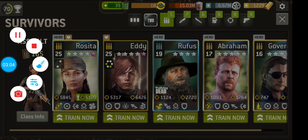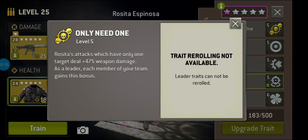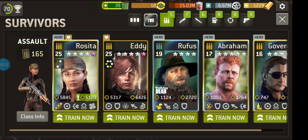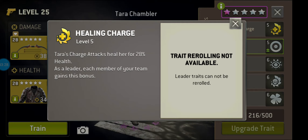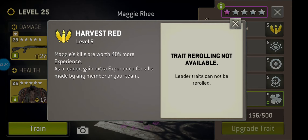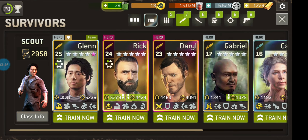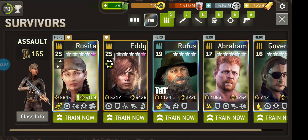You want to be looking at traits. So that's the class type and the star level that they're at. You're also going to want to look at leadership traits, if they're a named character, and the actual traits that they have, because some are better than others. A lot of this is personal opinion — I'm a huge fan of Tara, for example, so that I can come out of tough missions without any damage by using her healing charge ability. Really like Rick's skill. Maggie, great for harvesting XP. Glenn, great for gaining supplies, which are hard to come by.